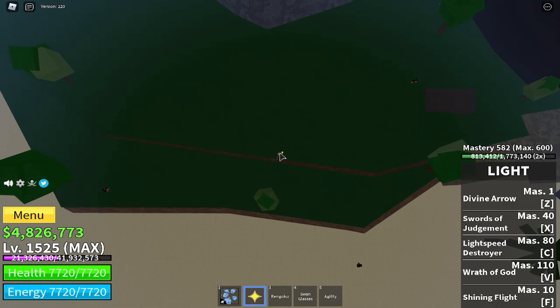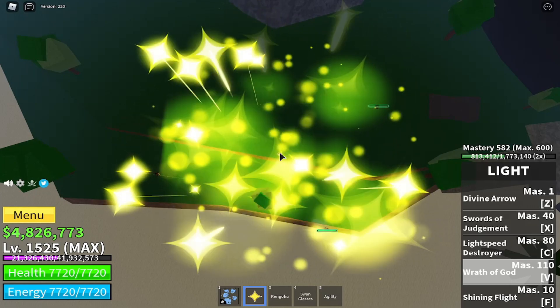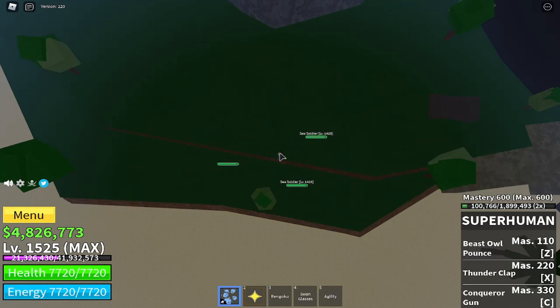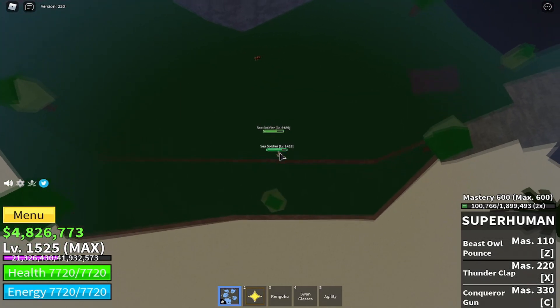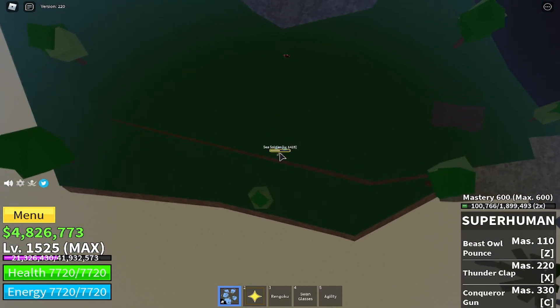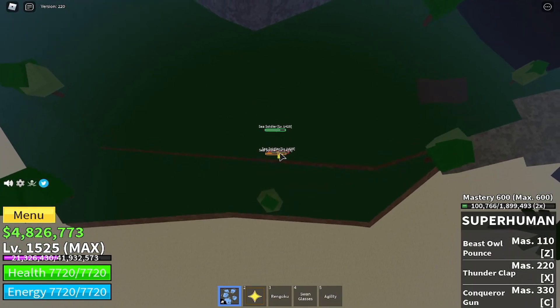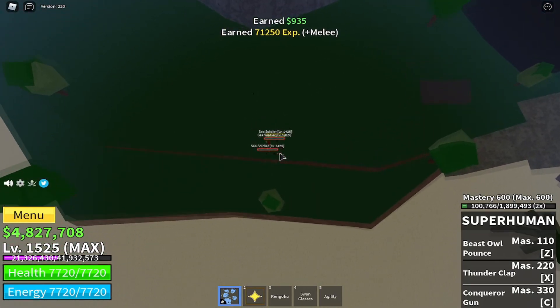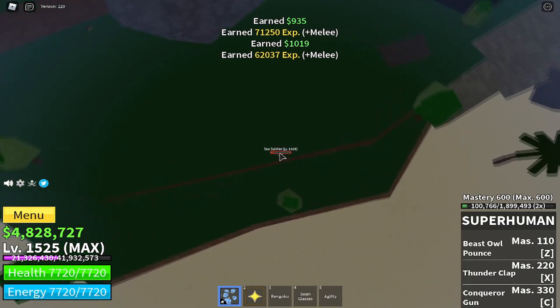Start your macro — I start mine by pressing F8. Then press your AoE key; for me I press V to attract them towards me. Now I'm going to train Superhuman, so I switch to slot 1. Then you're going to left click, but as you spam left click you're going to slowly move your mouse down on your mousepad.